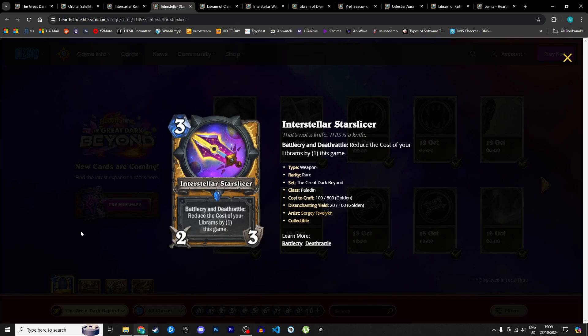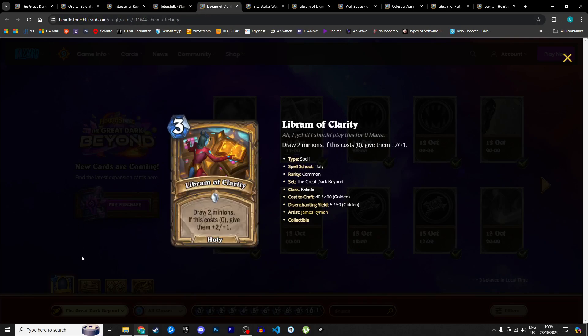Next is a new Paladin weapon, a 3 mana 2/3. Battlecry and deathrattle: reduce the cost of your Librams by 1 this game. We've seen this type of effect before on a 1 mana 1/3 and a 5 mana 4/6 with taunt. But this weapon has the potential to discount your Librams by 2 all by itself — once on battlecry, once on deathrattle. If you have other weapons in your deck you can break it immediately for the double discount. The stats are solid for a weapon with that effect. I'm giving it 4 stars in Standard and 3 in Wild.